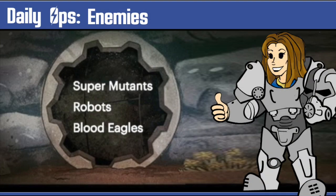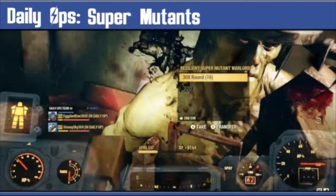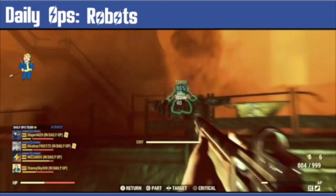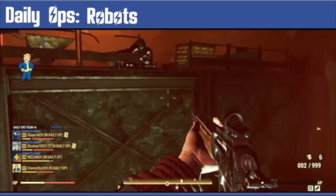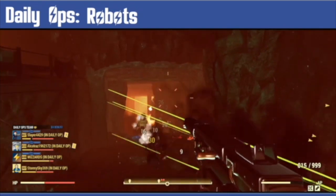Let's look at the Daily Ops enemies. These enemies rotate daily, so not each time you play. Currently they are Super Mutants — Mutants and Mutant Bloodhounds. Robots, which are Mr Gutsies, Protectrons, iBots, and Robo Brains. We don't get Liberators or Assaultrons in there.